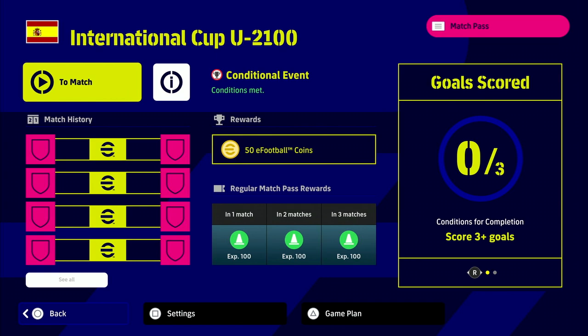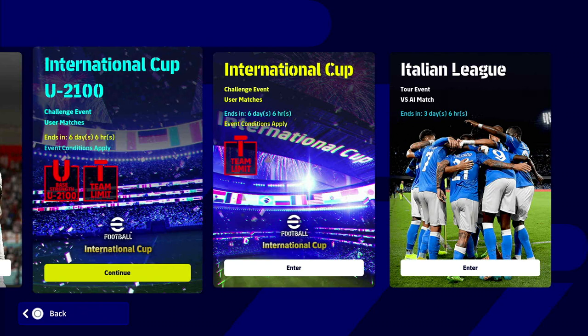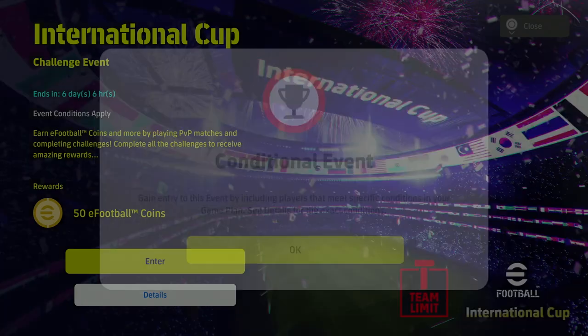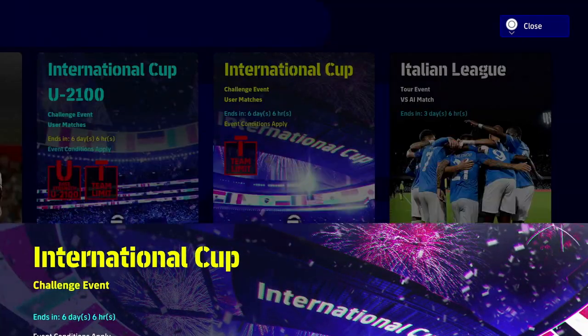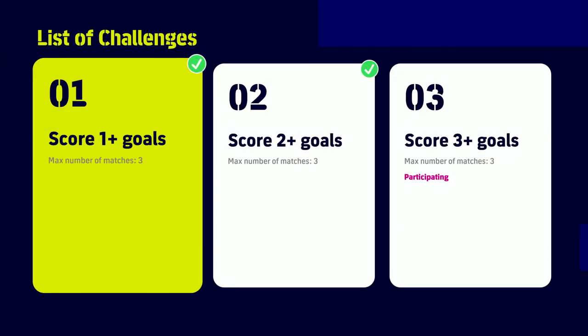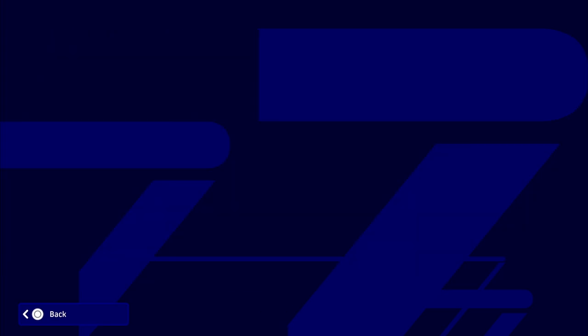The international cup has a main reward of 50 eFootball coins and has repeated for the last two weeks. You complete the reward, and then there's another challenge with no limit on it. This one is the under 2100 team strength limit — not that people really respect that anyway because they white bench. The other one has no limitations at all. You get 50 coins for each. For the international cup, just pick your best players — that's no problem. But for this one, I have a very good team.